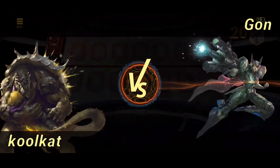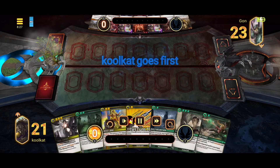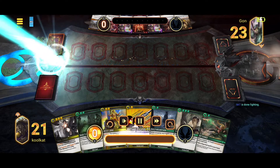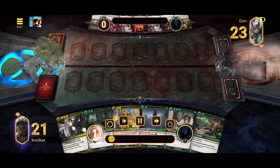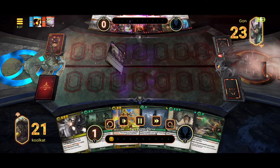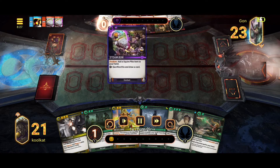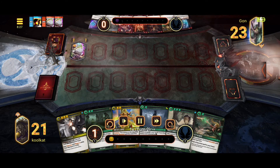This next replay is going to be up against Gon, a Mithril level player running a tricolor mid-range deck — a purple, red, orange deck. We're going to start off pretty slow. We don't have any of our early drops or early draw. We have a raid the tombs, but those require a couple of things to be in your graveyard first before you can use it.